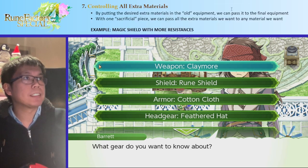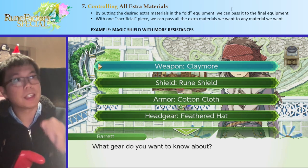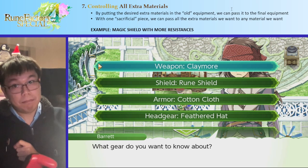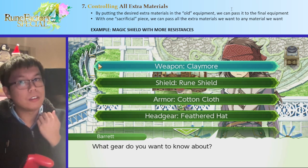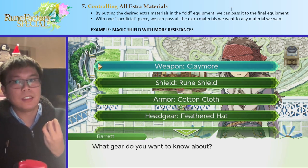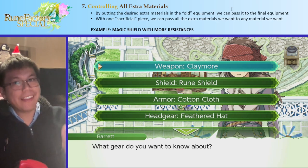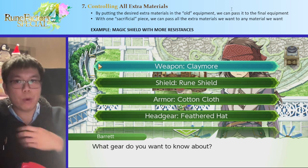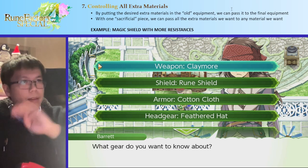This leads us to part seven: how do we control all extra materials when crafting an item with a five-material recipe that leaves no room for extras? By putting those extra materials in some old equipment first, we can pass them on to the final equipment — basically using sacrificial equipment to carry the materials forward.